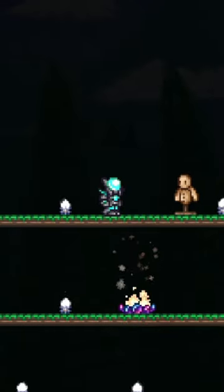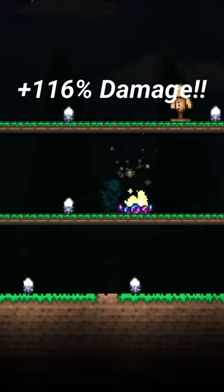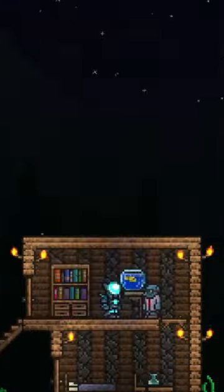First, I'm going to use Vortex Armor for the base 36% damage increase, along with Stealth Mode for that extra 80% damage. Next, I'm going to reforge the Sniper to Ruthless and all of my accessories to Menacing.